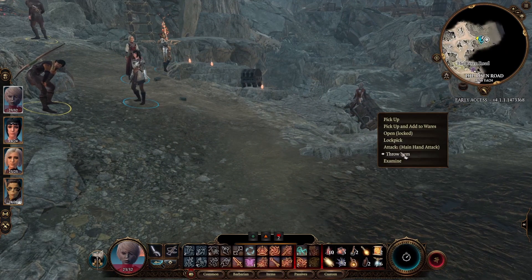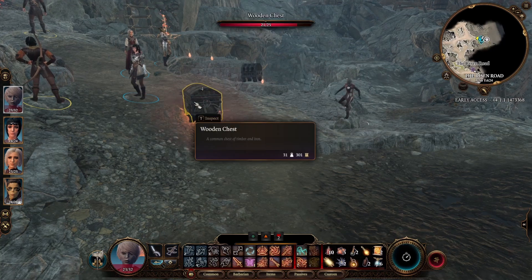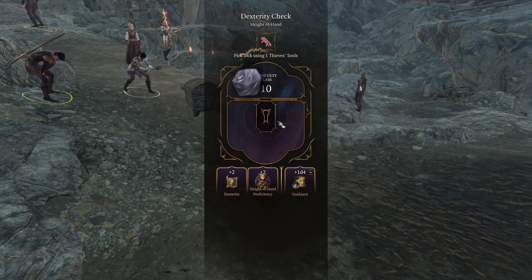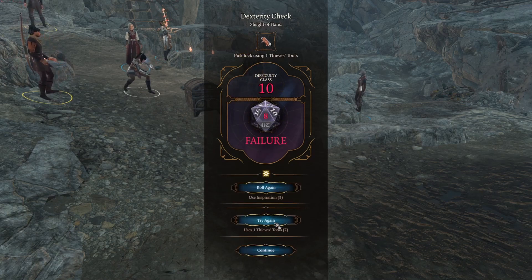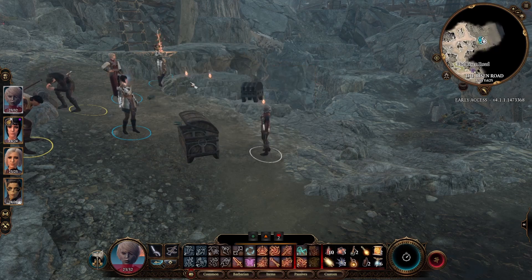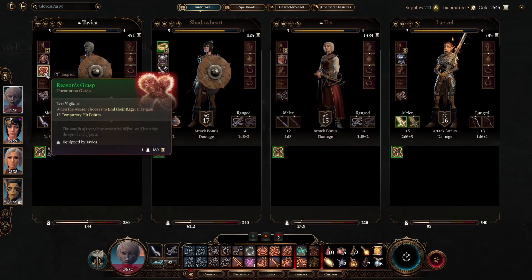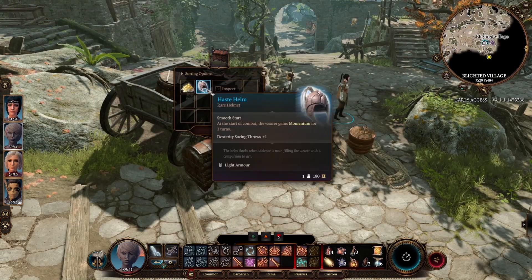Tavika is fairly sure there are some nice gloves inside this chest, so she's going to pass it along to Shadowheart — hopefully she can unlock it. She's going to pick up Reason's Grasp, as anything that lets her stay in combat for longer is going to come in useful. In the middle of the Blighted Village, Tavika finds the Haste Helm. At the start of combat the wearer gains momentum for three turns, meaning she will be able to run down her enemies more easily.